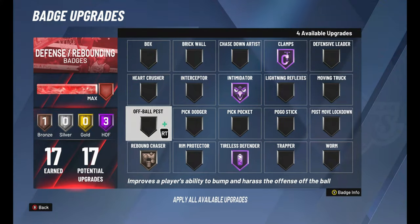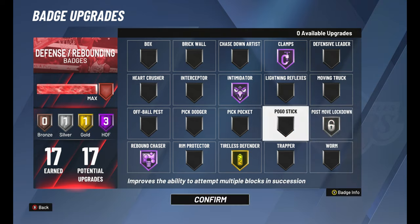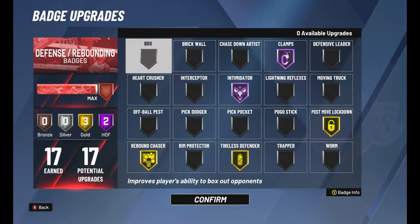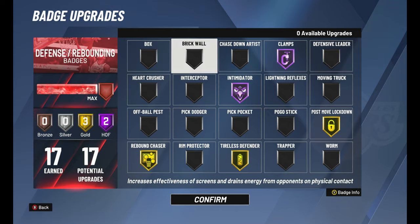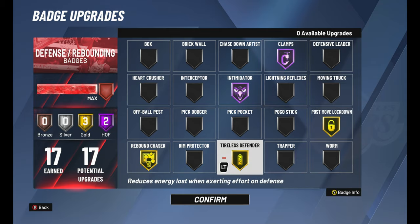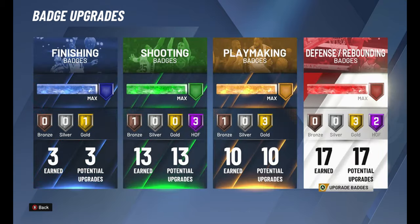This build can guard any build in the game. Even though I have post move defense down to like 42, that doesn't matter because this build has Intimidator and Clamps, which works all over the court to make people miss. I also have the longest arms. The defensive badges are: Tireless Defender, Rebound Chaser gold, Post Move Lockdown gold. Now let's move into how to actually make this build.